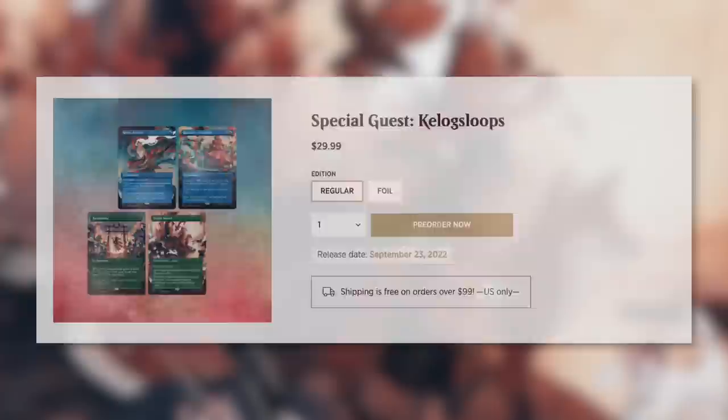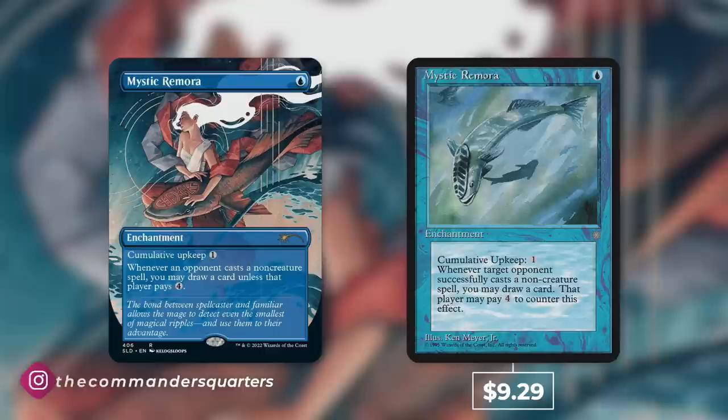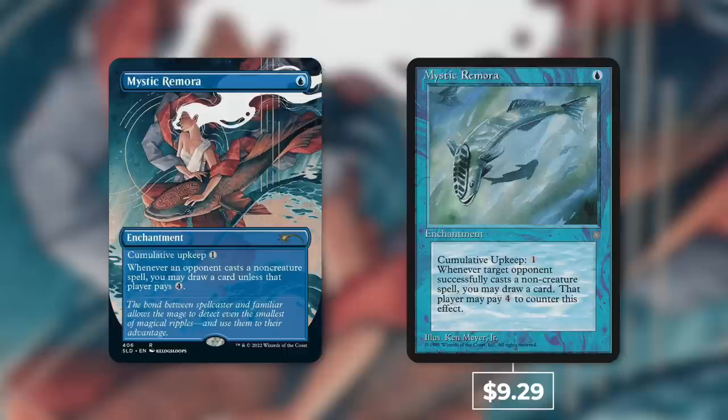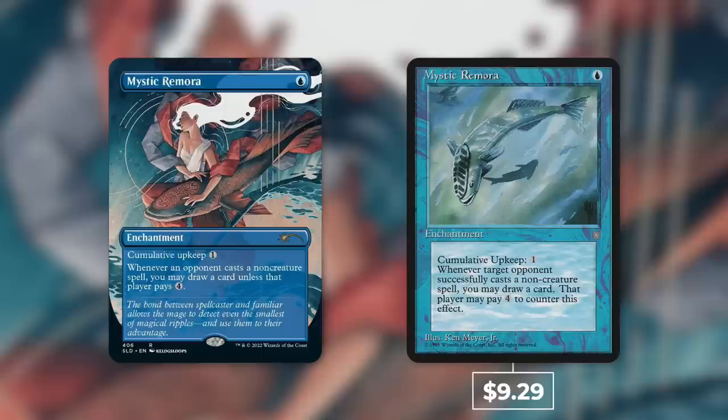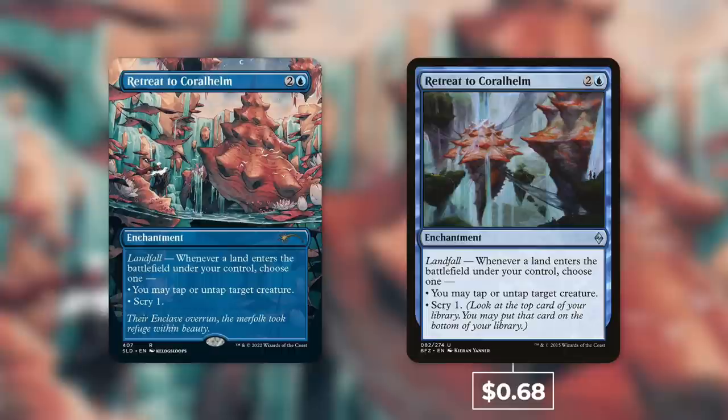Let's start with Mystic Remora — absolutely incredible art. If you're interested in the Secret Lair without caring about the actual cost, great. But this is an analytical breakdown of how much value you're getting. Mystic Remora sees a lot of play in Commander and is around $9.29, so this inclusion is adding a good amount of value. One that is not adding much value, though, is Retreat to Coral Helm — some fantastic art, but just an uncommon at $0.68.